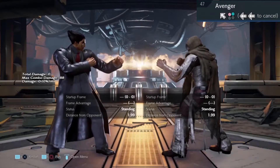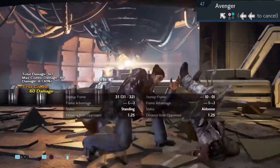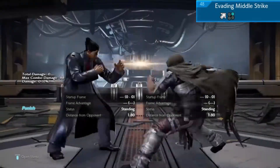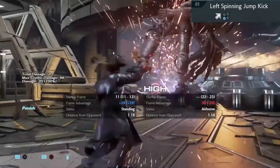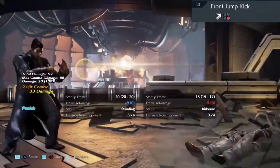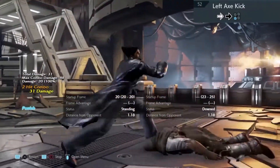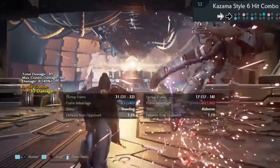Sidestep again. If you see him trying to do this move, just launch it straight away. Practice your electrics. Move number 48: sidestep to the left. Sidestep right, punish. Back one two. Sidestep and punish. Sidewalk and punish. Back one two. Low parry that last hit.